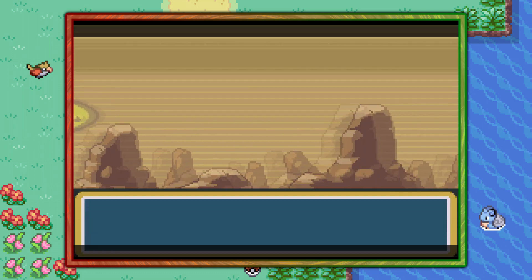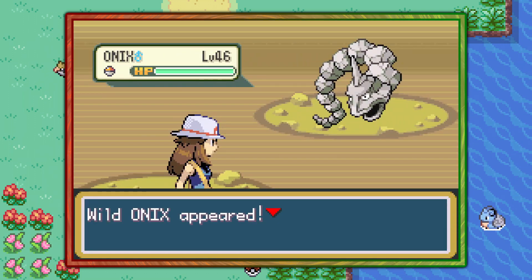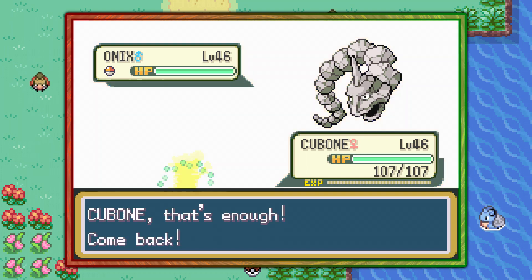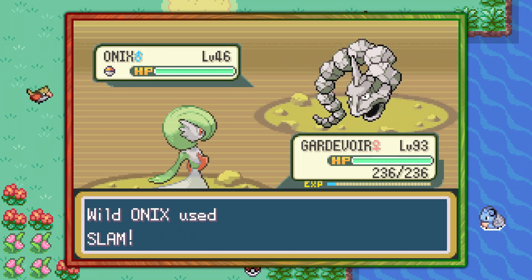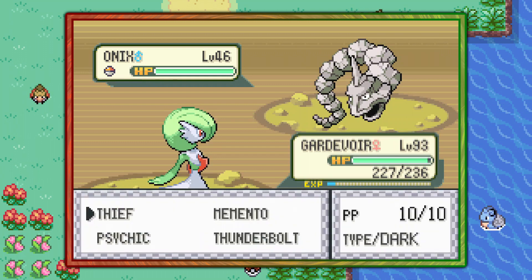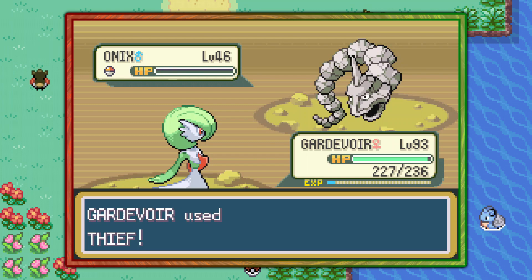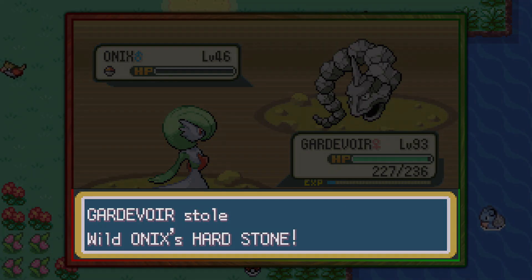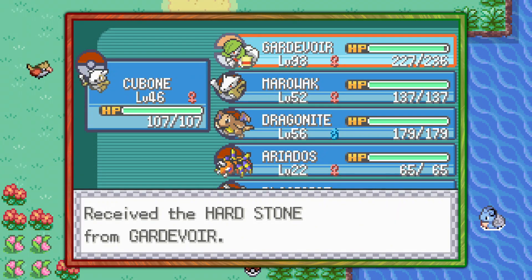There's no way of increasing those chances unfortunately, but with the move Thief you can steal them off of an Onix. Once you have your level 46 Pokémon, go ahead and switch out to the Pokémon that can use Thief to attempt the thievery, and if you're lucky you'll see a message on the screen — like this one right here, it says 'Gardevoir stole Onix's Hard Stone.' That's what you're looking for.